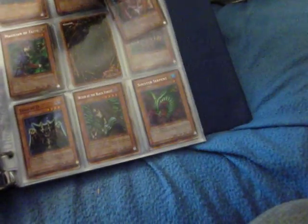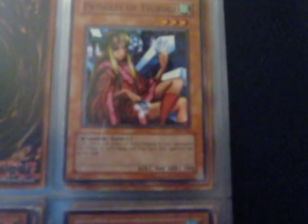I played a Blue Eyes White Dragon deck, and I used these basically to beat down the opponent. Prince of Tsurugi's flip effect inflicts 500 points of direct damage to your opponent's life points for each magic and trap card your opponent has on the field.